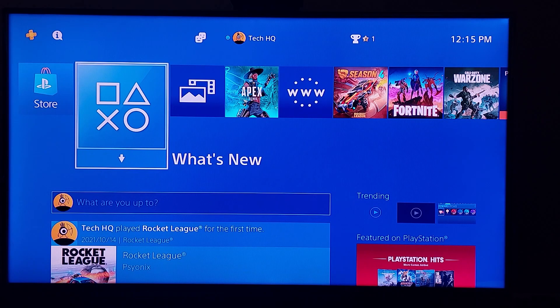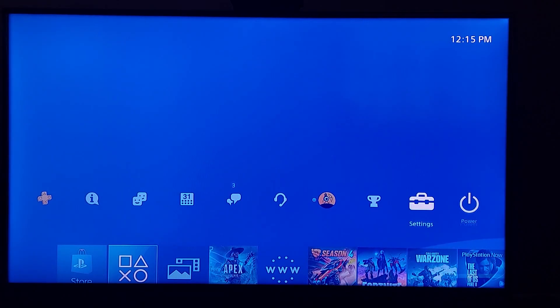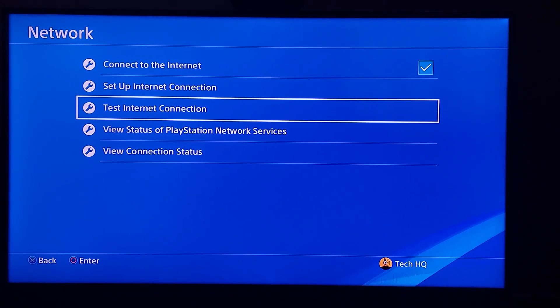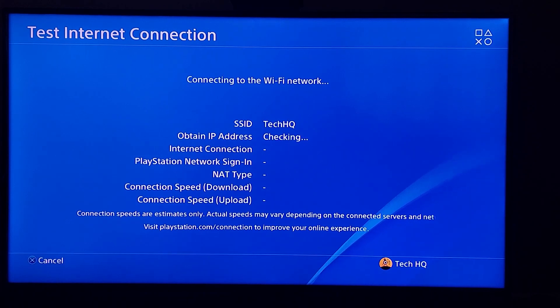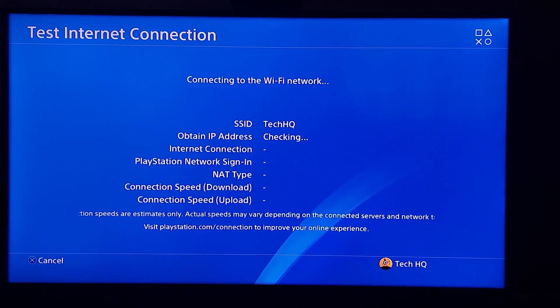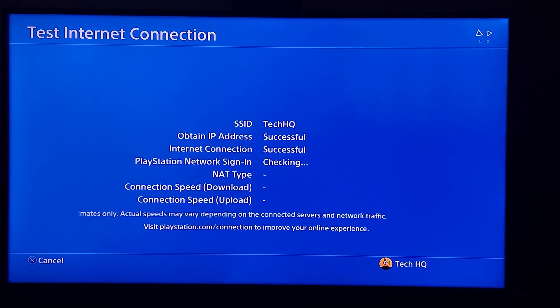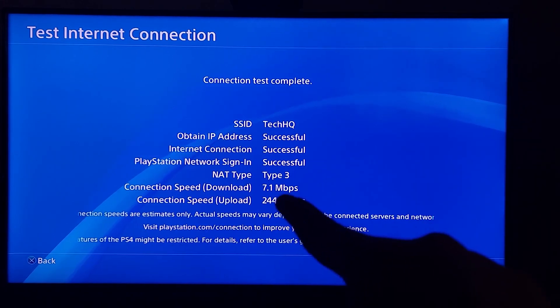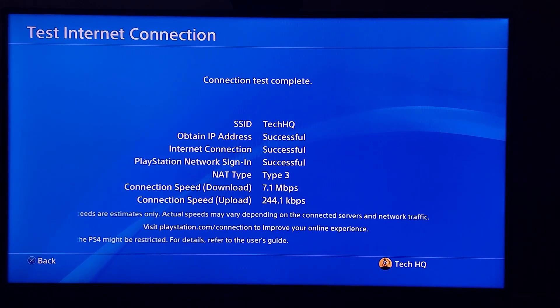First of all, before doing any method, just go and test your internet connection. Go to PS4 Settings, then go down to Network, and go to option number 3 or Test Internet Connection, and wait a few seconds or few minutes depending on your internet. As you can see, I have 7 Mbps for my download speed.